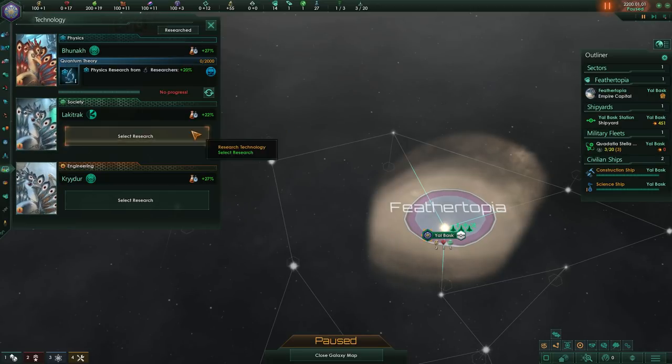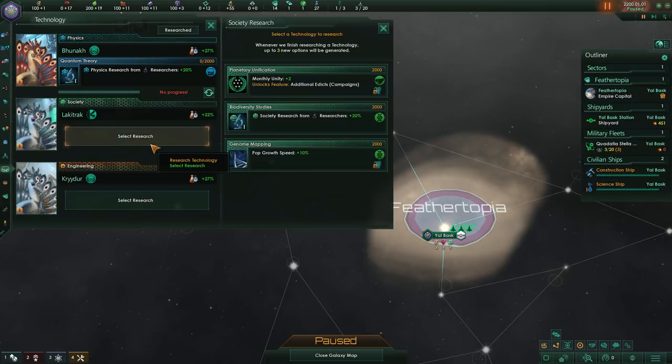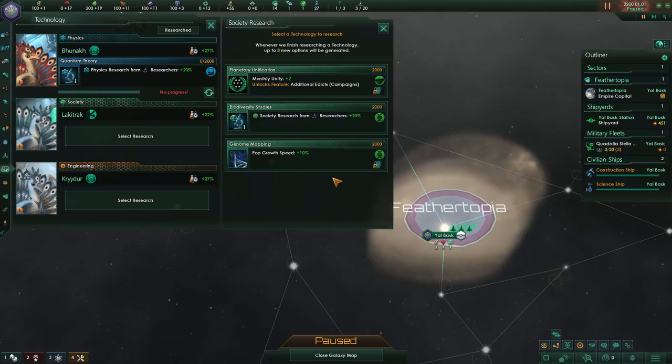Now you have to choose one for your society research. I just noticed they have these tiny little claws — they're like super colorful T-rexes in my mind. Well, aren't all birds? Here we've got a few options. We can always go with society research, but population growth — you can boost your already boosted population growth even more by another 10%. You also have monthly unity, which is essentially social development — it's like a separate technology track but for social policies instead of tech.